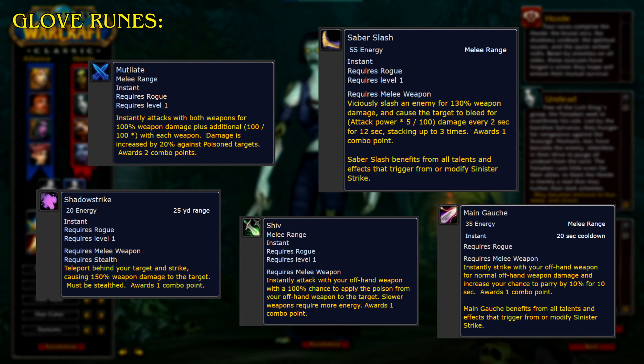Shadow Strike. Teleport behind your target and strike, causing 150% weapon damage to the target. Must be stealthed. Awards 1 combo point.